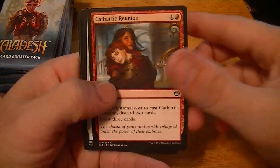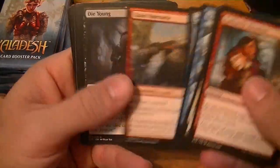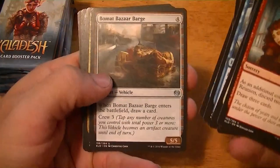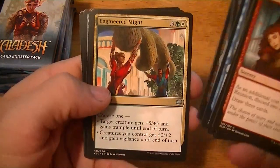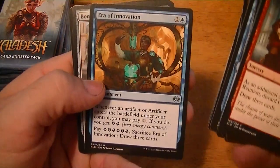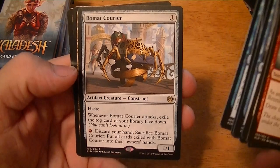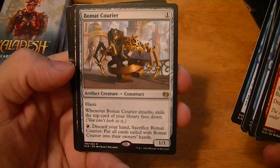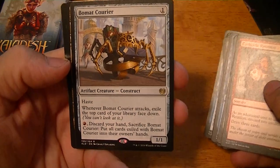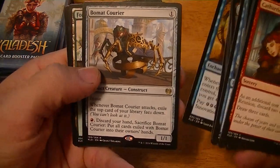Pack number one — discard two cards, drop 30. Got all these vehicles in this set. Bomat Bizarre Barge, Engineered Might, Era of Innovation, Bomat Courier — one mana for a one-one with haste. When it attacks, exile the top card of your library face down, discard your hand, sacrifice it, and put all cards exiled with it into their owners' hands.